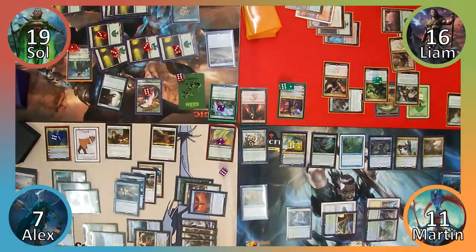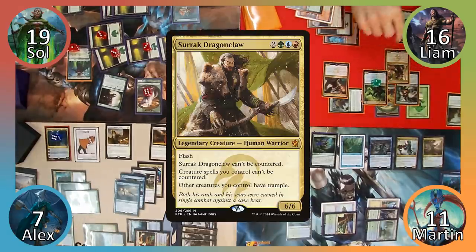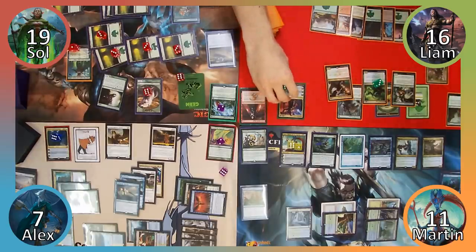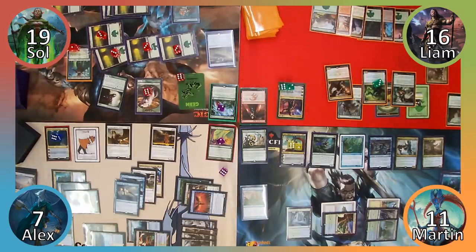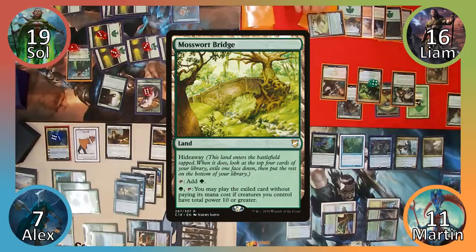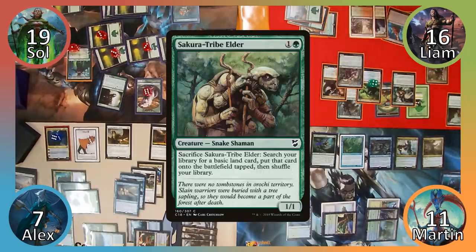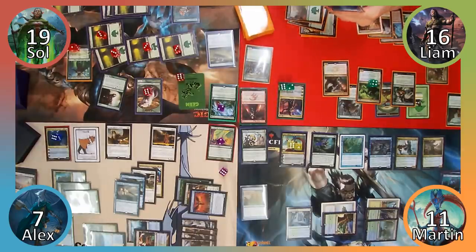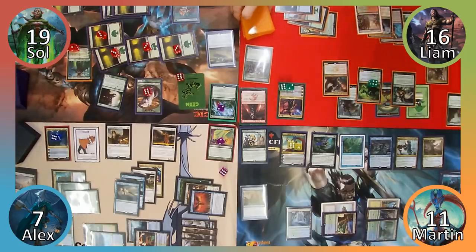Sol then passes the turn, and Liam responds by flashing in Surrak Dragonclaw before proceeding to his turn. Liam draws a card, putting a +1/+1 counter on Lore Scale Coatl, and then uses Sarkhan's plus-one ability. He makes green mana, draws a card, and puts another +1/+1 counter on his Coatl before playing Mosswort Bridge. Liam exiles a card underneath the land and casts Sakura-Tribe Elder. He immediately sacrifices the Snake Shaman and searches the top 4 cards of his library for a basic land. Liam finds an Island, puts it into play tapped, untaps his land, and passes to Martin.